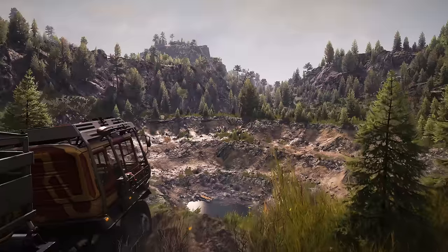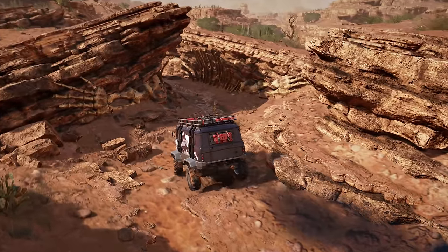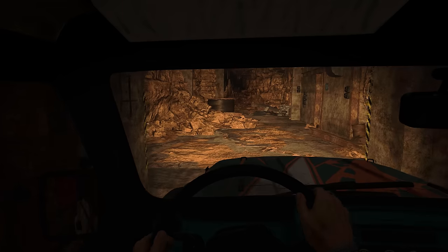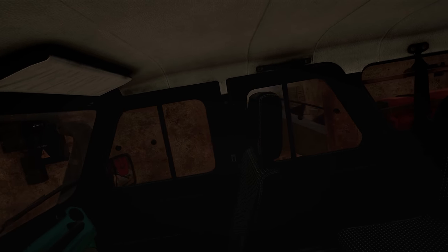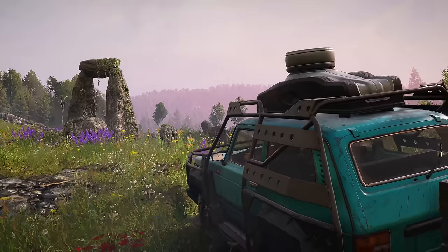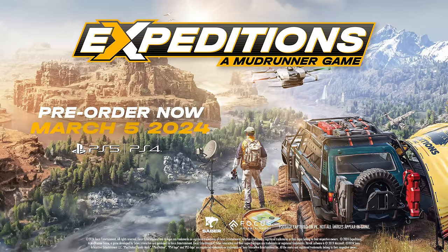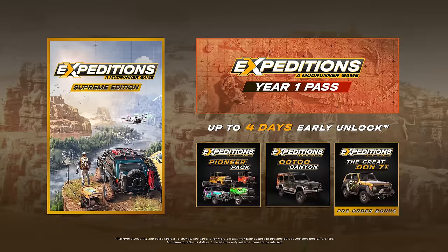As a Year One pass owner, you'll get the chance to go even deeper — literally. The Arizona and Carpathian wildlands will offer more than surface level exploration. When the time comes, you'll need to progress into concealed cramped paths and discover curious remnants deep below ground. Secrets that bring the MudRunner series to a depth never seen before. Expeditions: A MudRunner Game. Discovery awaits.